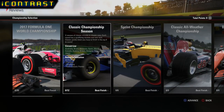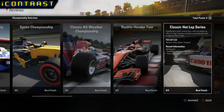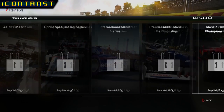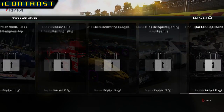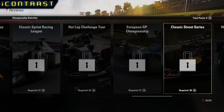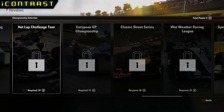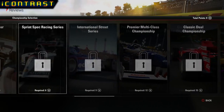As you can see we've got the default F1 2017 championship, the classic car championship, sprint championship, classic all weather championship, double header tour — which I think is two races — the classic hot lap series, the Asian GP tour, the sprint spec racing series, the international street series, premier multi-class championship, classic dual championship, GP endurance league, classic sprint racing league, hot lap challenge tour, European GP championship, classic street series, wet weather racing league, and I'm not sure what that final one says so we'll have to wait for confirmation. These are all the championship modes we know for now and I'm sure if we get bored of career mode these will keep us entertained.